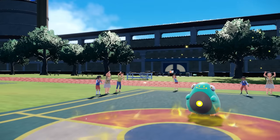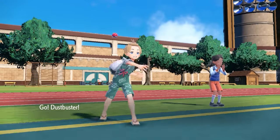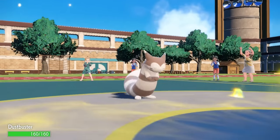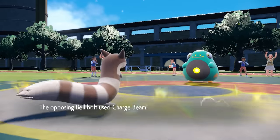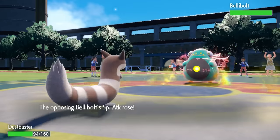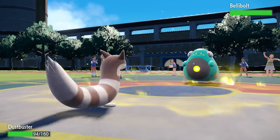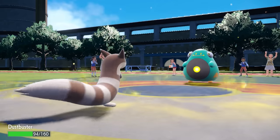The good news about Furret is I can come in, use Frisk to feel this thing out — we find it's holding a Sitrus Berry, and I think I'd prefer if you didn't have that. We come in, take a Charge Beam in Electric Terrain which boosts it and also gives Bellibolt a Special Attack boost, but I'm still munching on Umbreon's Leftovers over here.